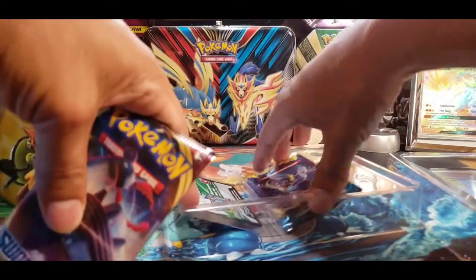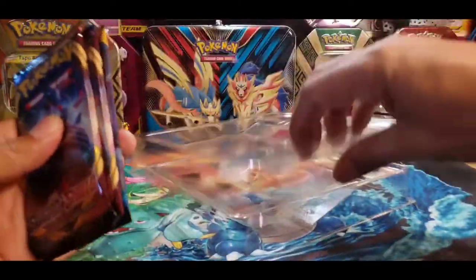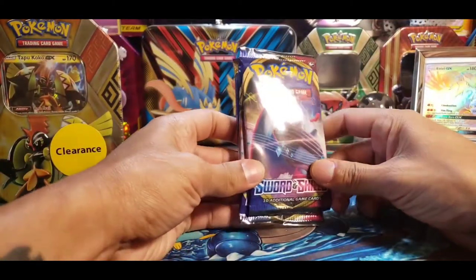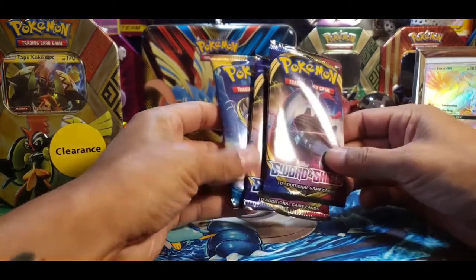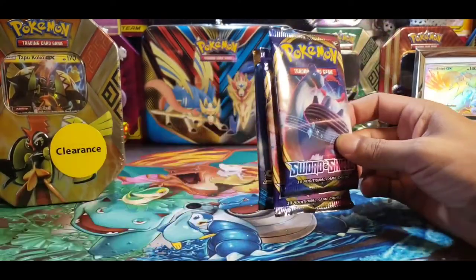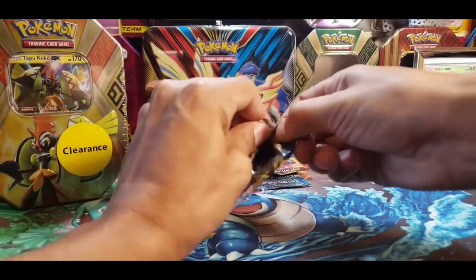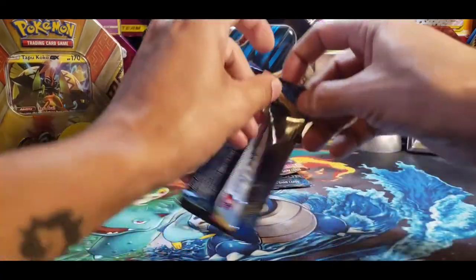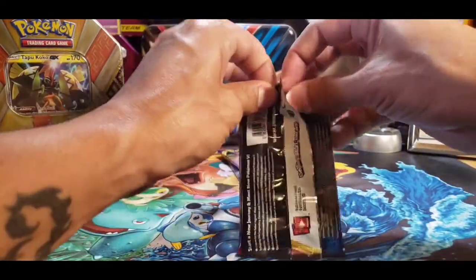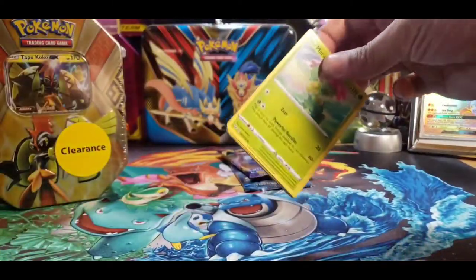So Sword and Shield with the Sun and Moon. Trying to get that Lunala. So today guys, we got a Sword and Shield, Sun and Moon, and clearance tins. I'm not going to hesitate, get into this, get these out of the way. I'm going to laugh, because usually when I talk shit I get good pulls. So I'm just going to keep talking shit about Sword and Shield.